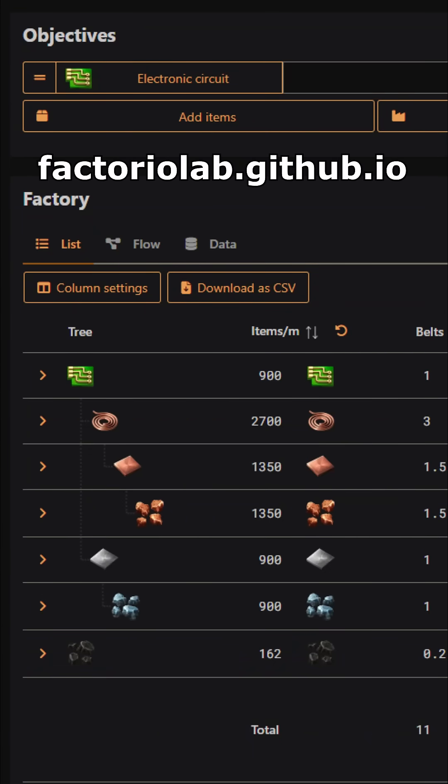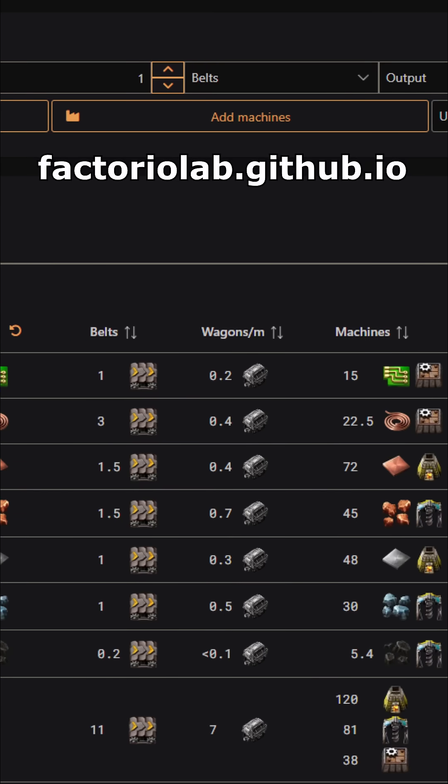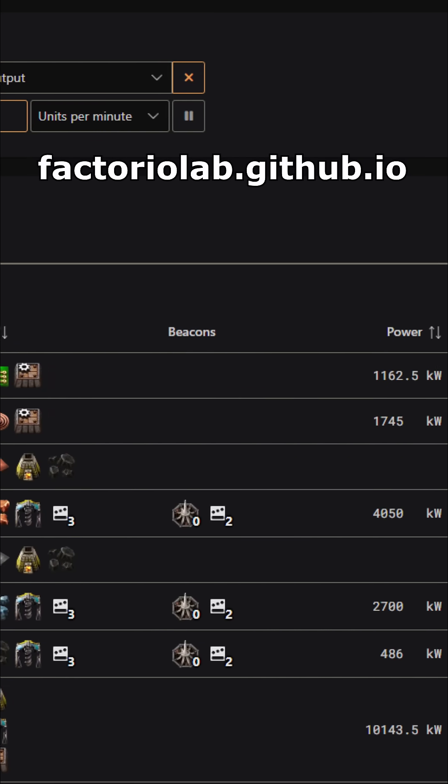For any other ratios, I recommend using this website. It will show you the entire crafting tree, amount of resources in belts, in train wagons, all the machines needed, and even the power consumed by all the machines.